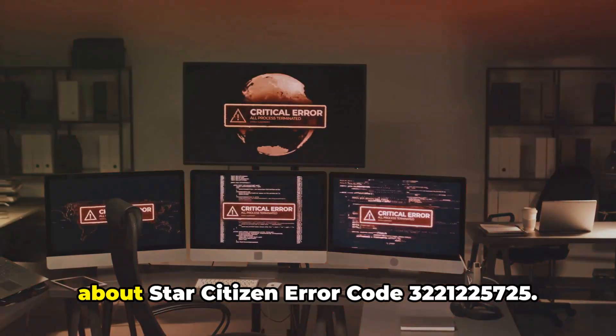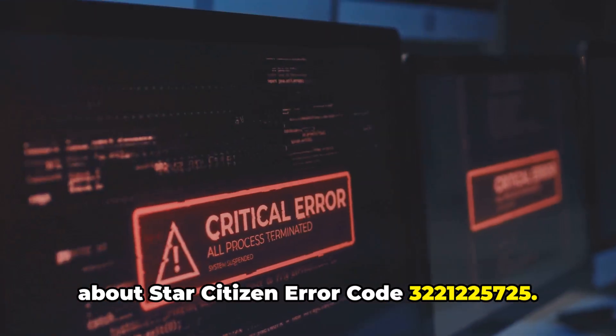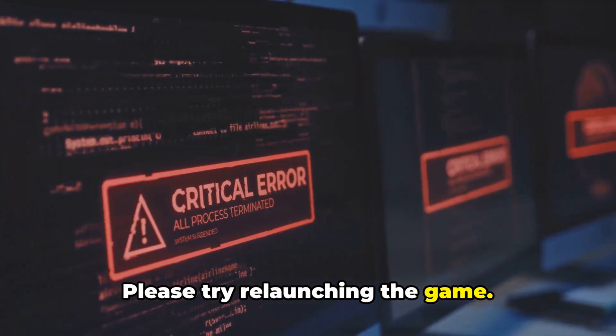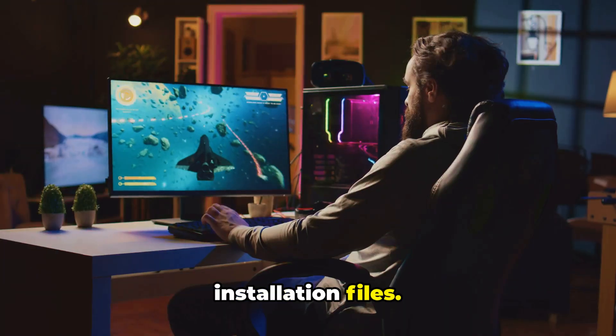Here in the video, we're going to talk about Star Citizen error code 3221225725. The error reads: something went wrong while playing the game. Please try relaunching the game. If this problem persists, verify your installation files.